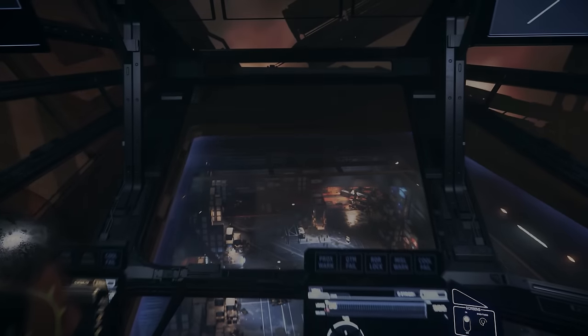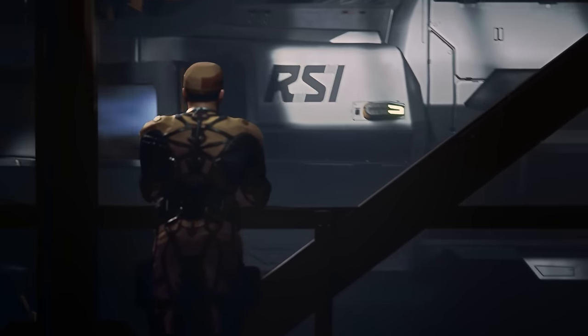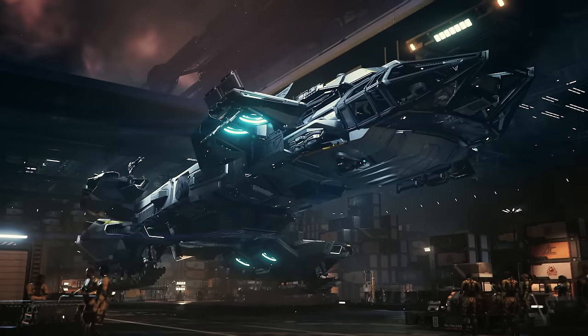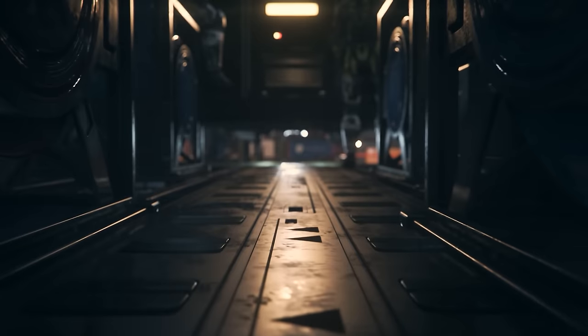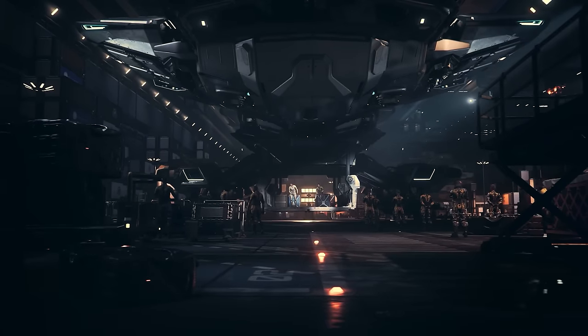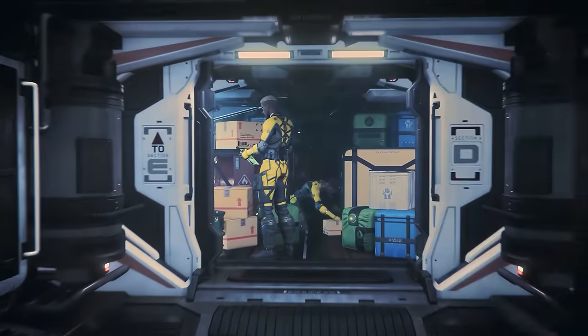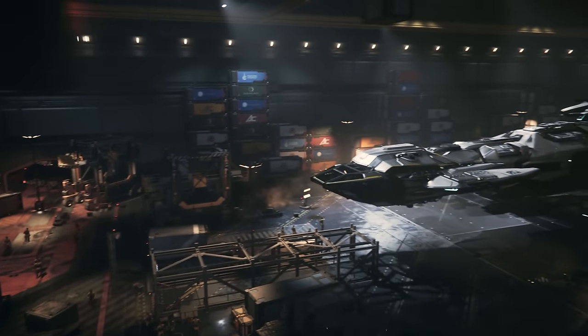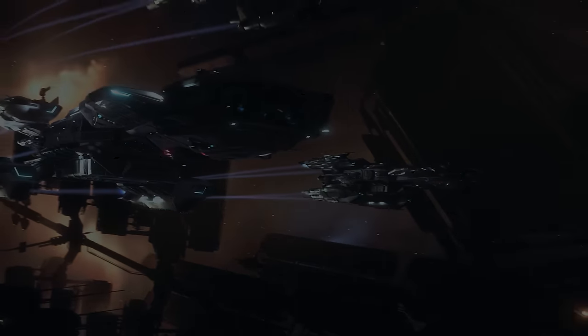Every month we have a Star Citizen ship giveaway. For October 2023 we are giving away a Constellation Phoenix. This luxury multi-crew ship can be used as a mission runner, an explorer, a base of operations, and more. It comes with a luxury P72 Archimedes snub as well as the Lynx rover, allowing you to have on and off planet excursions. Just comment on any of my videos made during the month to be in for a chance of winning.